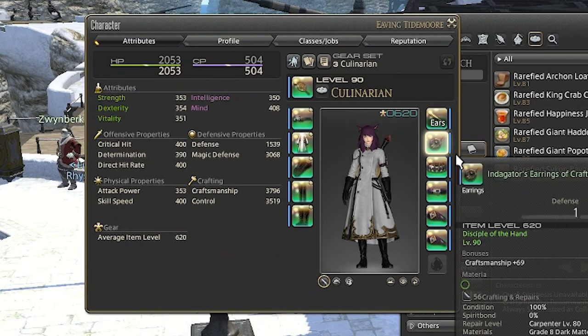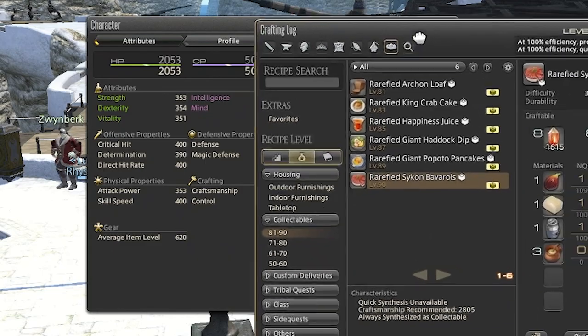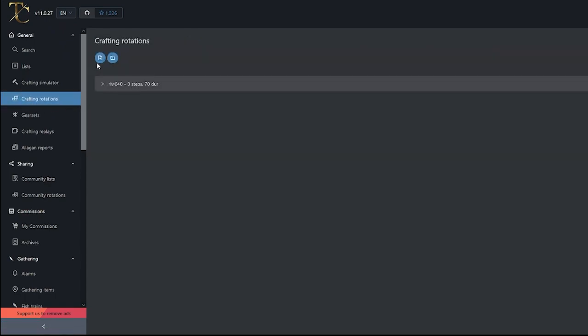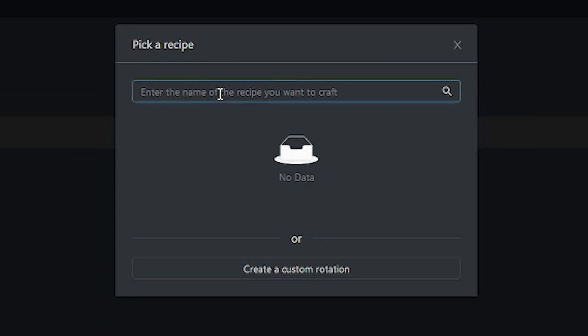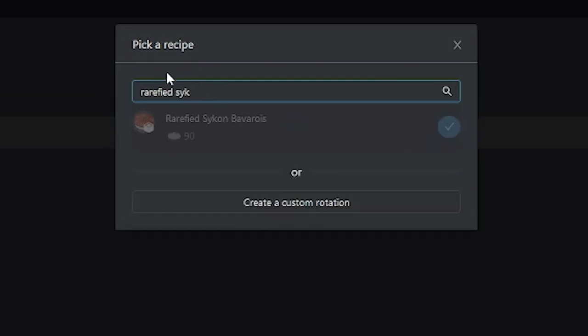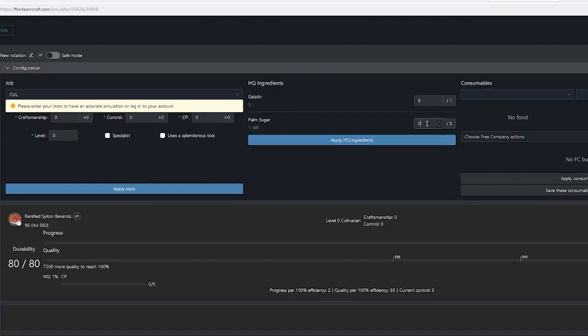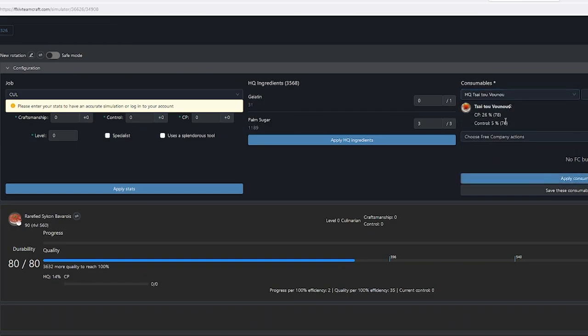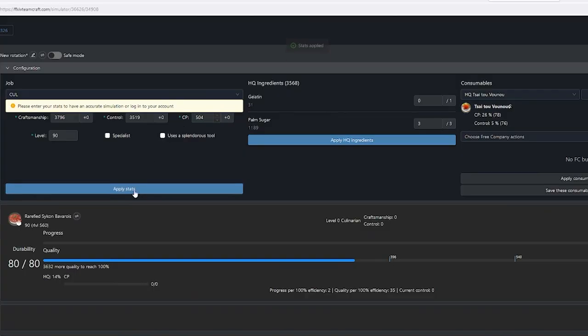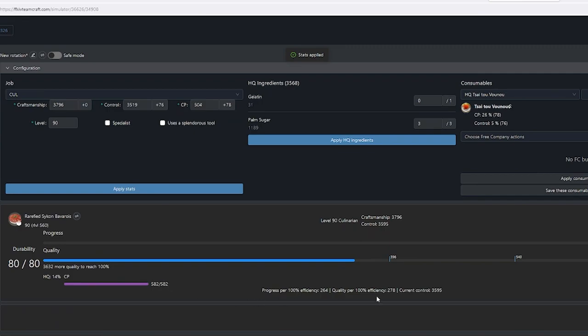I'm now going to check if I can successfully craft the items before I start paramelding my gear. To find out I need to head over to Teamcraft. To start a new craft I click on New Rotation, then put in the name 'rarefied seek' and select it. I'm planning to use high-quality palm sugar so I add those. My food is high-quality Syto Venue. Now I need to put in my level, craftsmanship, control, and CP — transferring those over from the game. Teamcraft also allows you to save your character's info so you won't have to enter it every time.